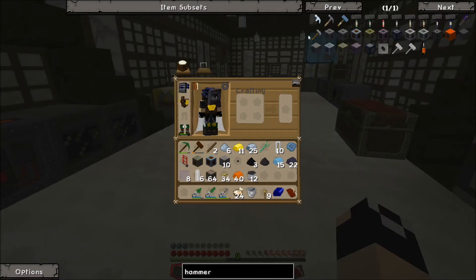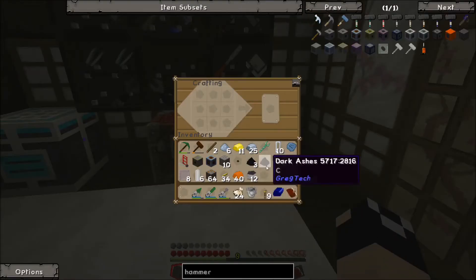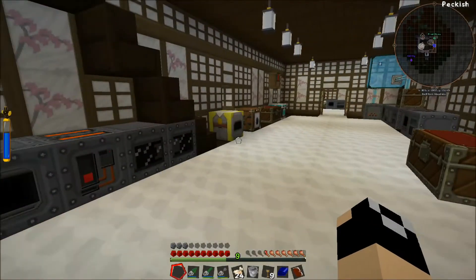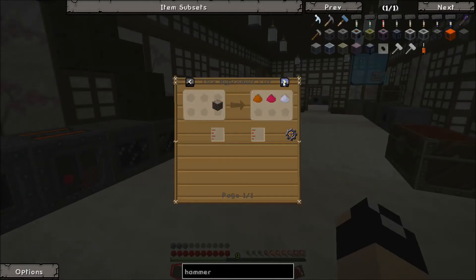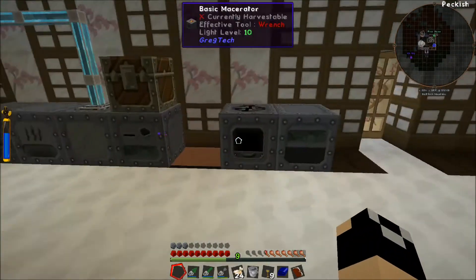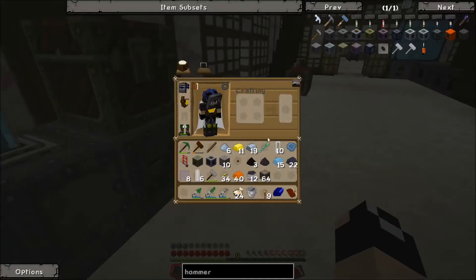I get all mixed up sometimes with some of these recipes. Other way — my bad. Let's try this again. There we go. Now we should be able to... it says we can macerate it but I think maybe that's the other macerator. Maybe we have to run this through the hammer machine, which I can't recall where that's even at. We did make one, didn't we?